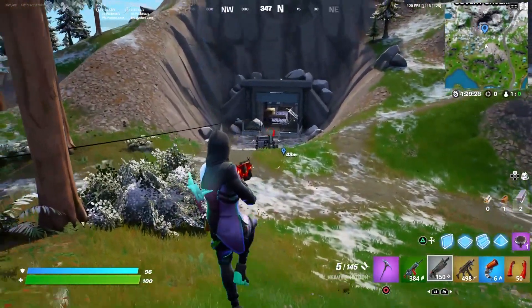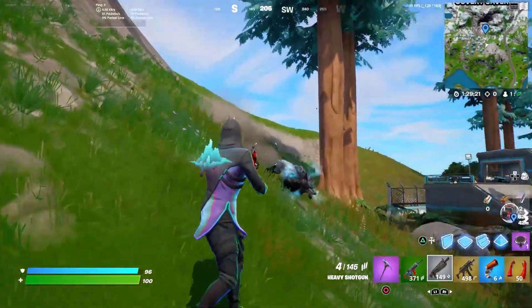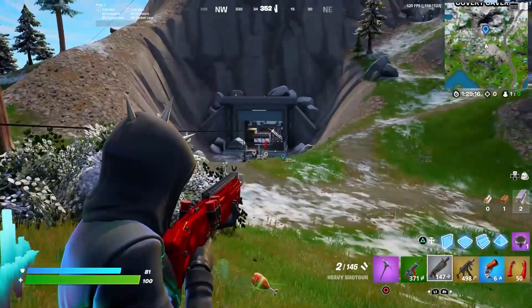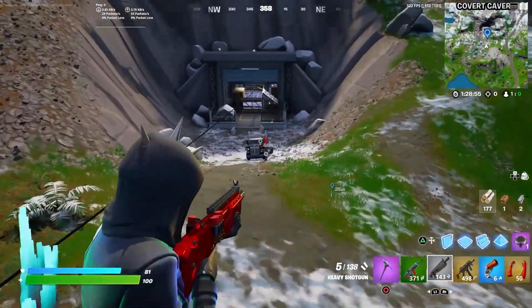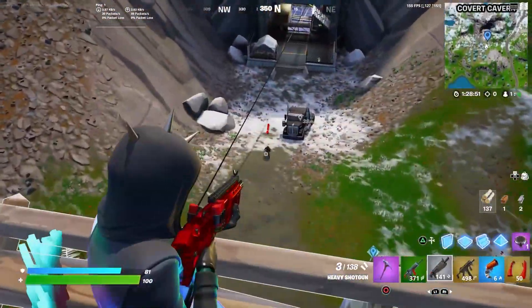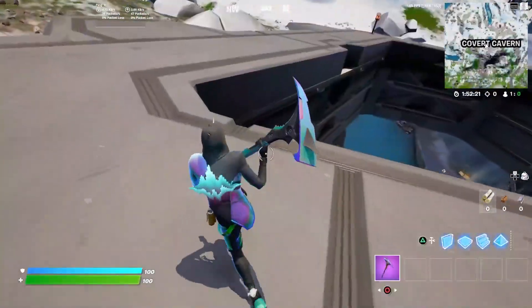You can hit someone around 30-40 damage from range, and also up front you can hit someone like 141 damage headshot, as you can see right here. This is super broken. I think Epic should definitely fix this because you can actually do this in competitive as well. I think Epic is going to fix this very soon.